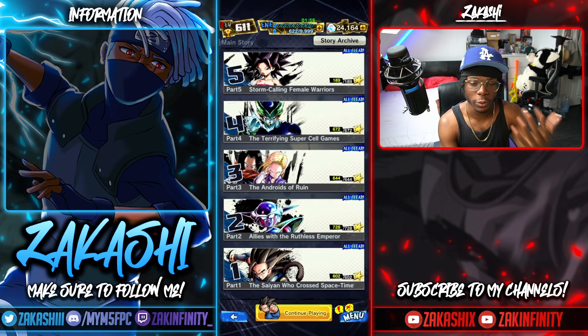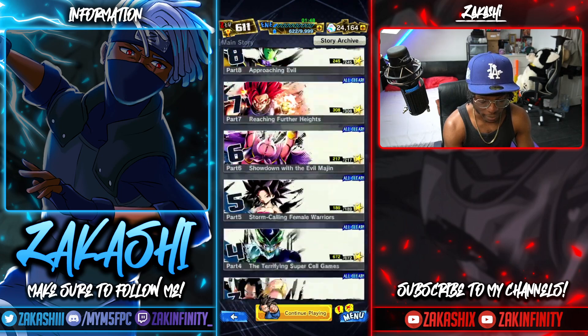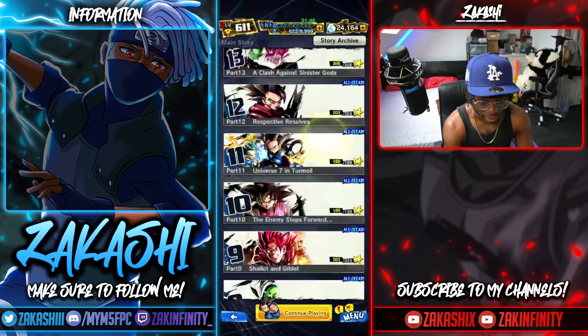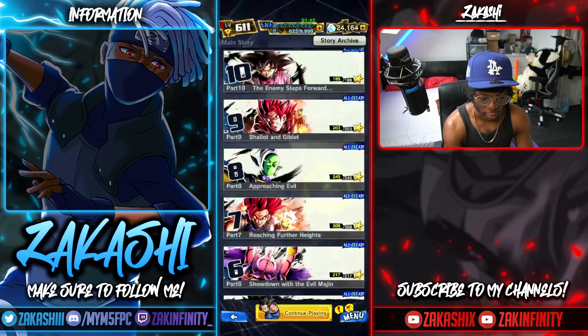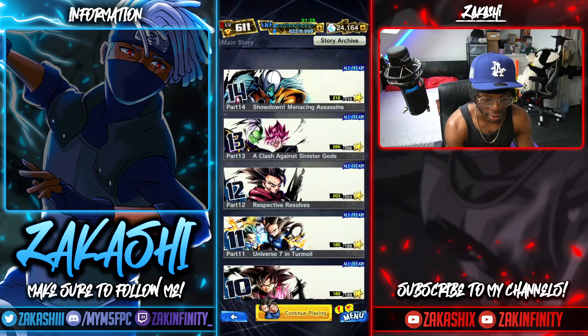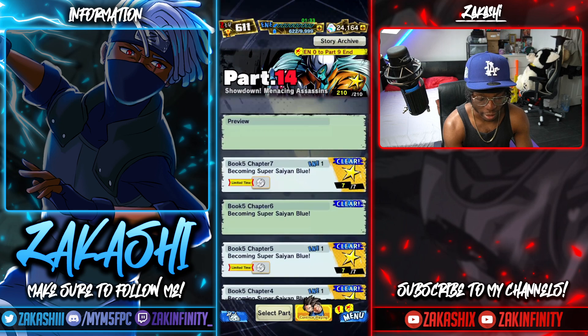If you want to pay attention to the story, great — but even if you're new to the game and don't care about the story, you just have to play all the way from Part 1 all the way to Part 14, which is quite a while. You don't have to worry about the hard modes or the challenges — just get all the way up, and once you get to Part 14 you'll be able to unlock Super Saiyan Blue Shallot by playing Book 5, Chapter 7, Part 14.